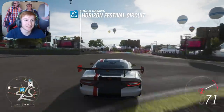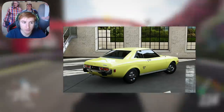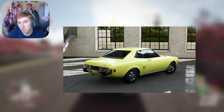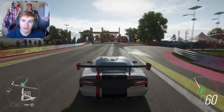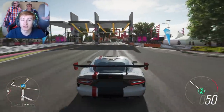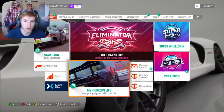And then the fourth new car is the 1974 Toyota Celica GT. This is available through 50% completion on spring, which is next week. So it seems like we're getting an MR2 and a Corolla this week, and then an MR2 and a Celica next week. All four are different new variant Toyotas.